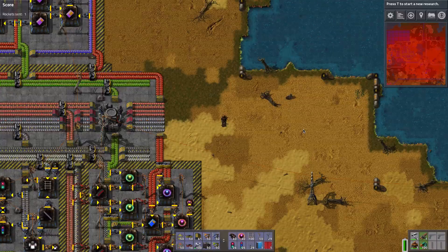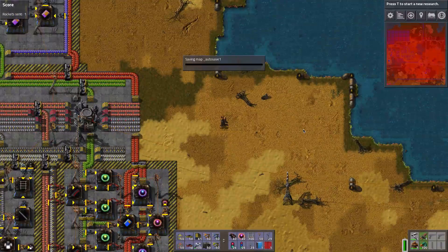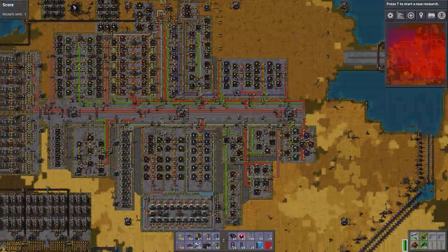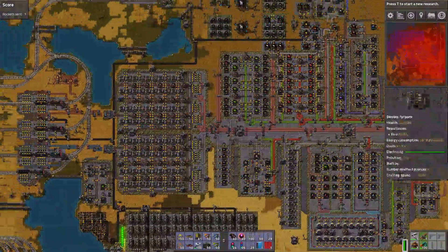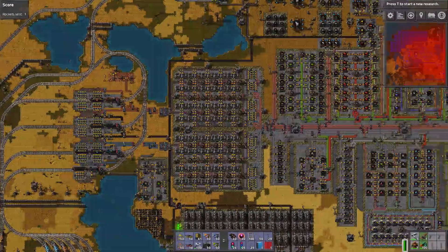This is Season 1.5, a prerequisites episode before I'm going to start Season 2. In the last season, we built this very nice starter base, just big enough to produce everything that we need, and we completed the goal of launching a rocket, and now we're looking for bigger challenges.